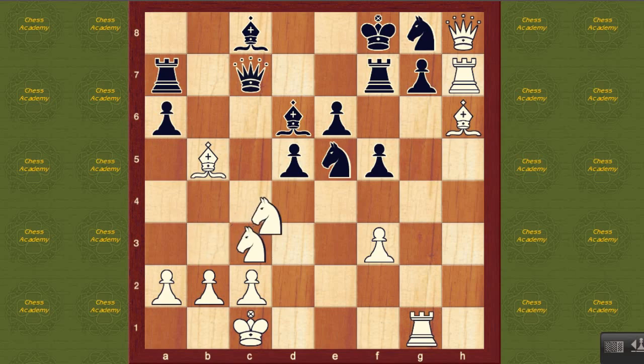Here Tal played knight d4. Take a moment and look at this position — put yourself in black's shoes. Imagine the mental pressure involved in defending. This is what it's like to play against Tal. Everything is hanging up in the air. One thing that's hanging is the bishop on b5. But after a takes b5, knight d takes b5, we can keep this knight on c3 guarding the a2 pawn. Then the rook, the queen, the bishop are all threatened.